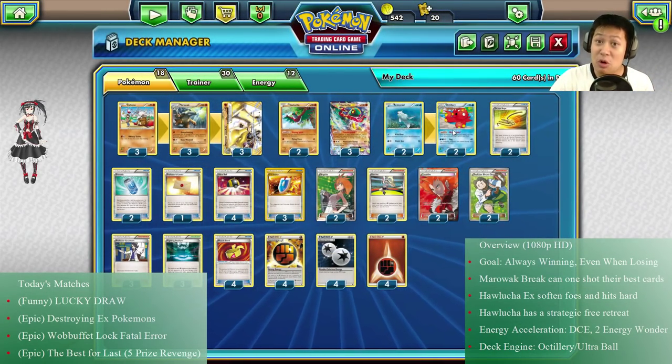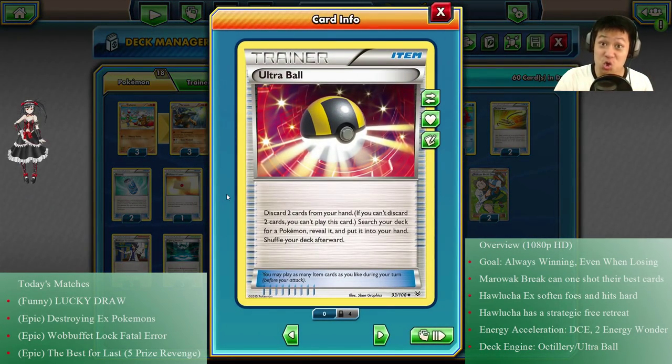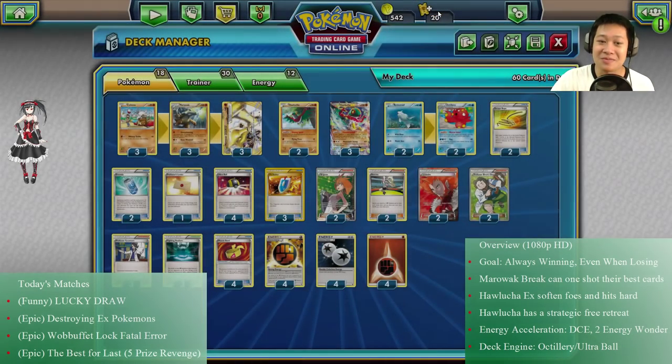A very important Pokémon support card: the new Octillery. When you have less than five cards, he gives you up to five cards — you're never going to be low on cards. Unless you have more than five cards you don't need, we fix this by using Ultra Ball. Discard two cards you don't need, get any Pokémon you need like an evolution chain, and then Octillery gives you more cards. Hopefully.